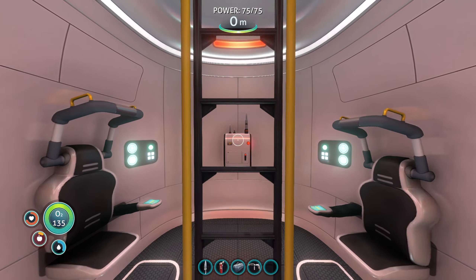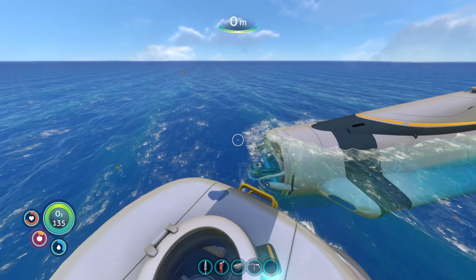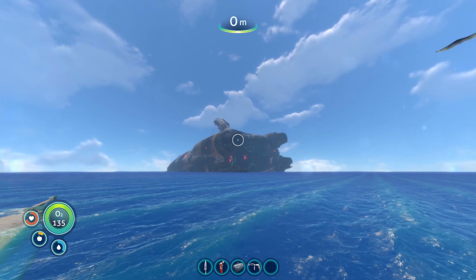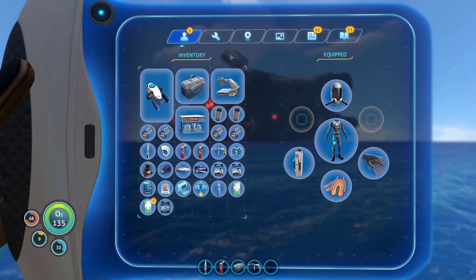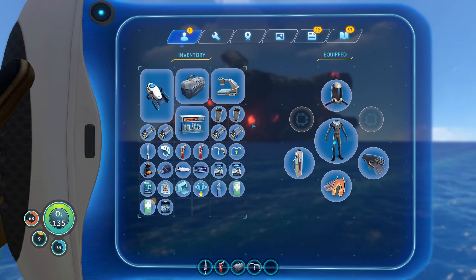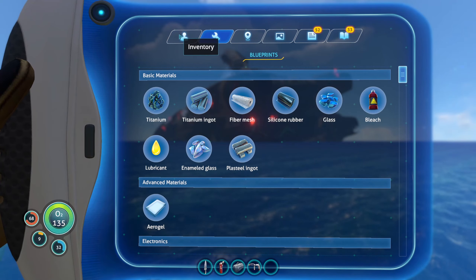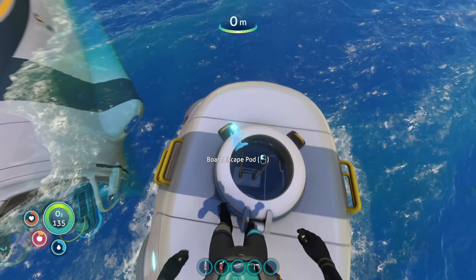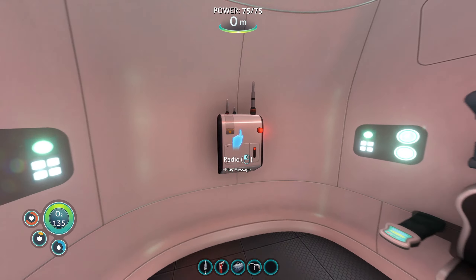Hello everyone, welcome back to another episode of Subnautica. We are back in the Subnautica land. If you guys remember, in the last episode we checked out the Aurora, we got loads of blueprints, loads of cool stuff, some upgrades and everything which was really awesome. So what we're doing in today's episode - I think we've got about four messages that we need to look up, so that's what I'm gonna do first.